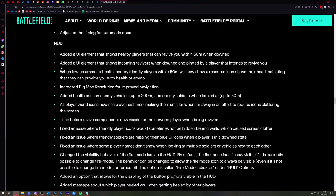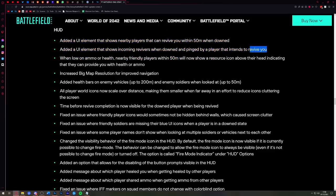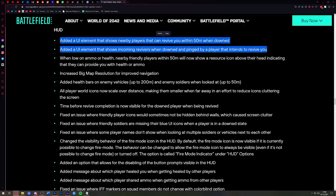Moving on to the HUD — some good changes here. A UI element has been added that shows nearby players who can revive you within 50 meters when downed. There's also a UI element showing incoming revivers when downed and pinged by a player intending to revive you. These were added in Battlefield 1 and available at launch for Battlefield 5, but not at launch for 2042 — they will now be here with Update 3.